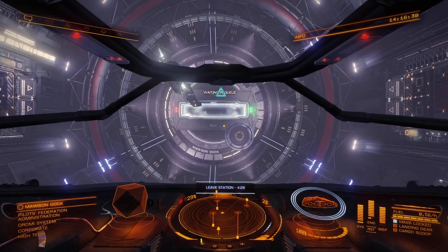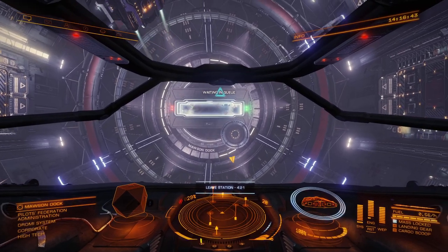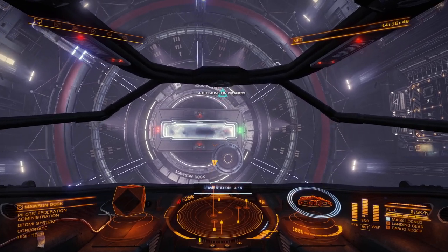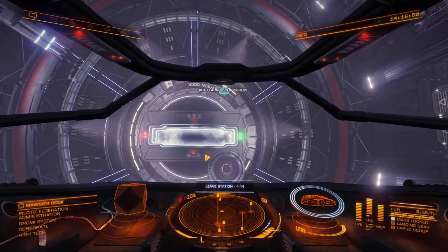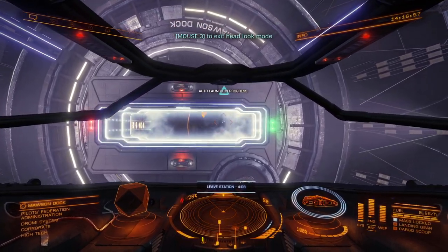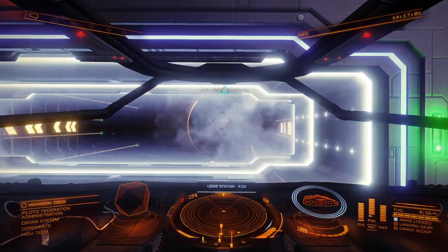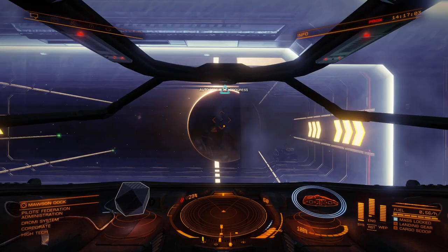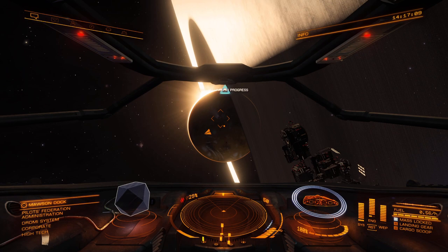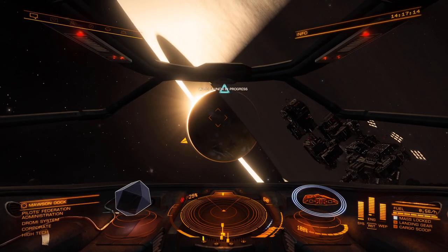I wonder if they scripted this all so it's always the same every time you start a new game. Probably. That's pretty cool looking. I was going to say who docks upside down, but there are docking ports all around the thing, so that kind of makes sense. And what is upside down in space? The graphics are pretty intense though. I love it. That's beautiful.